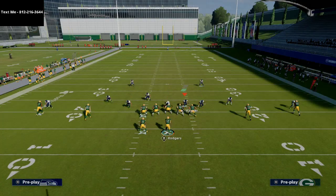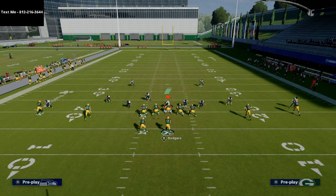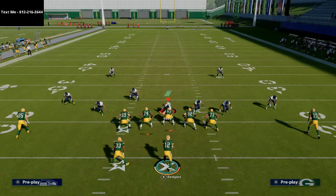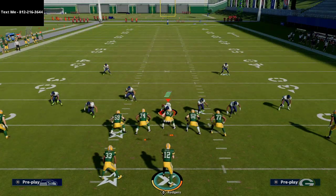The cover six press basically is cover four on one side of the field and cover two on the other side of the field. That's how the coverage works. First and foremost, you need to know which side is the cover two side versus which side is the cover four side.